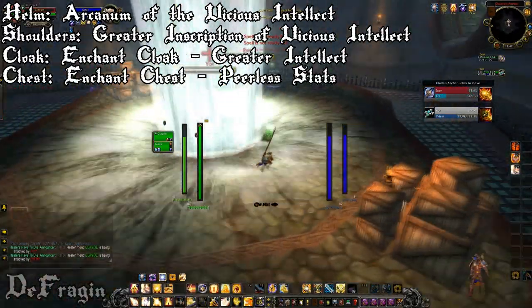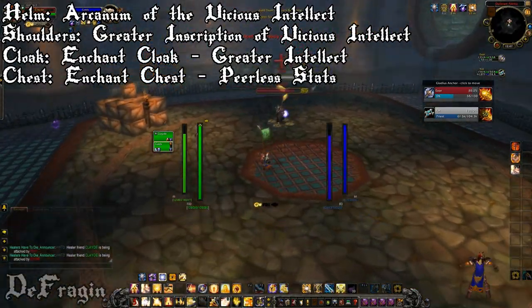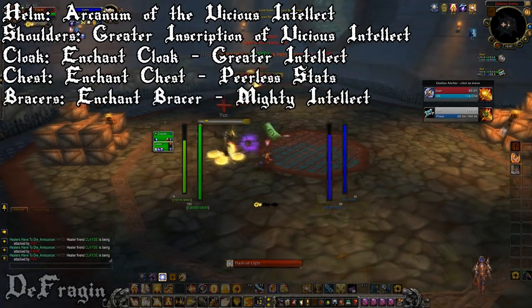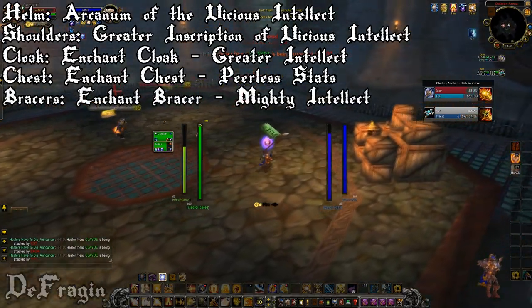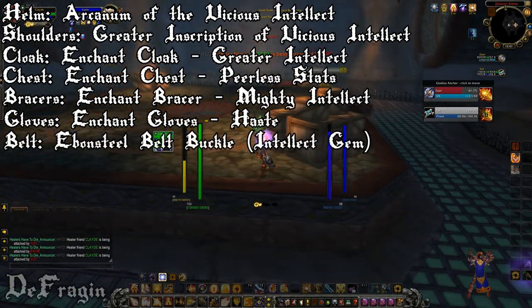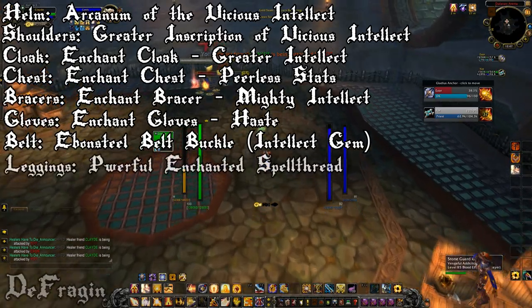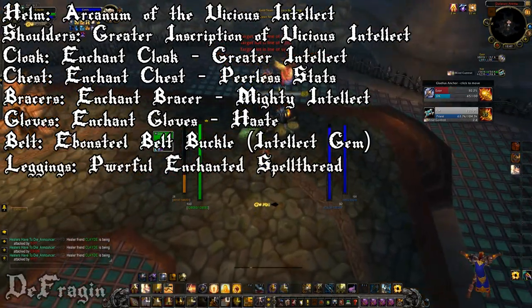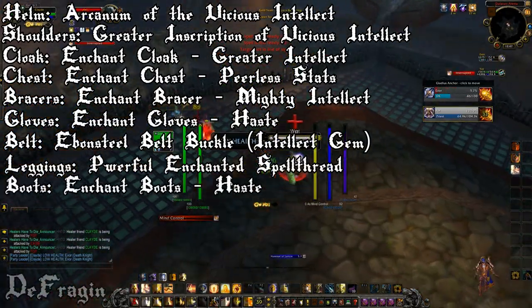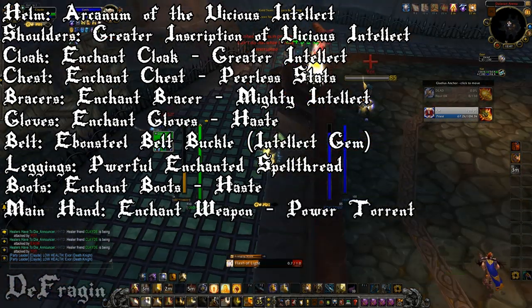For bracers, Enchant Bracers — Mighty Intellect. Gloves, Enchant Gloves — Haste. Belt, Ebonsteel Belt Buckle with an Intellect gem. Leggings, Powerful Enchanted Spellthread. Boots, Enchant Boots — Haste. Main hand, Enchant Weapon — Power Torrent. Off-hand, Enchant Off-Hand — Superior Intellect.